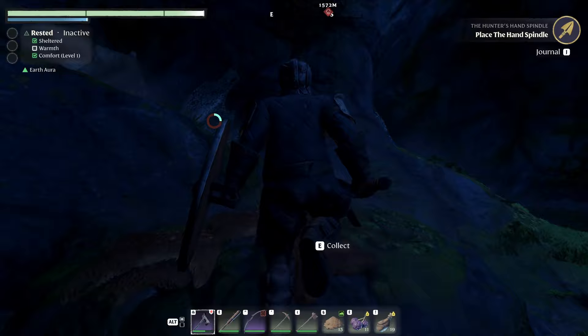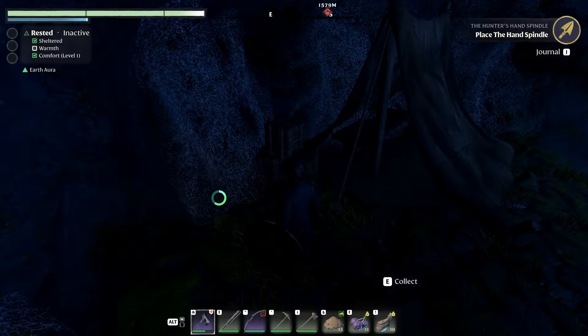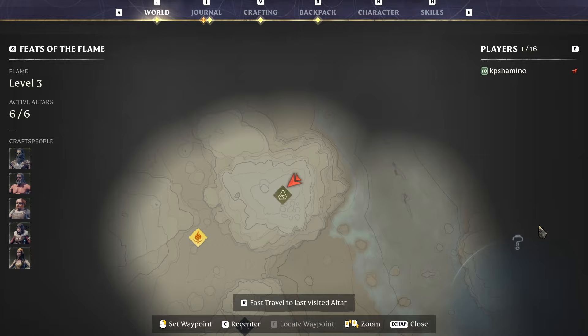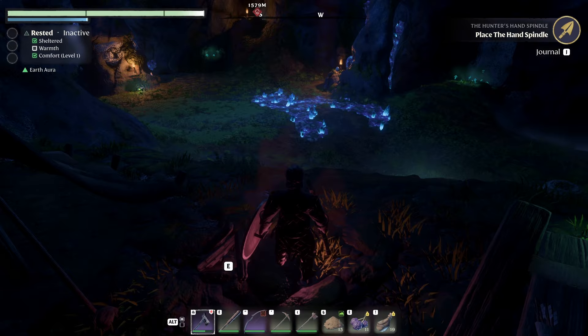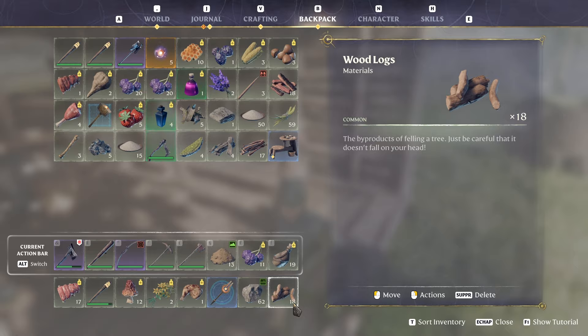Then you need to come here and read this page, and here you will find the spindle. I already did it, so you just pick it up and then you have it in your backpack. If you go back to the starting area, you'll need some flax to make the linen - I made a video about that too which I'll post under this video. Normally you talk with the hunter and she gives the spindle in your backpack.